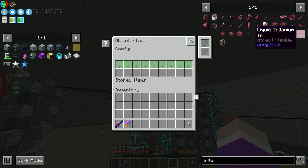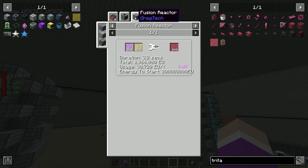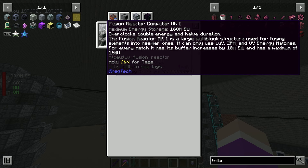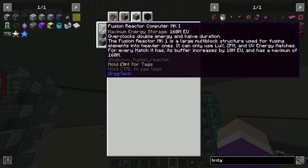Welcome back to All the Mods 9. Last episode we got into multi-blocks and our fusion reactor. It's been doing very well - we got tons of liquid europium and I've actually six-times the size of the thing. We now have six of them stacked on top of each other.